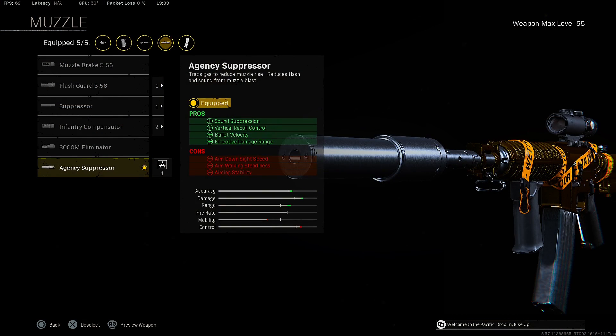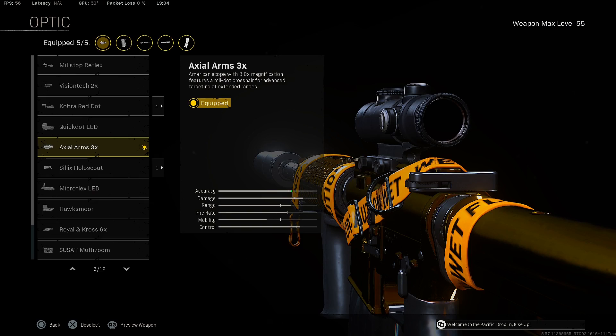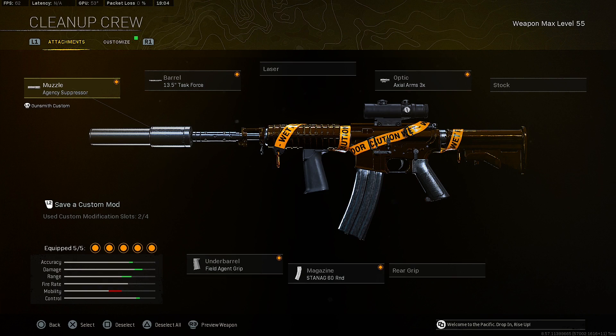Starting with the muzzle, we're putting on the Agency Suppressor for sound suppression, vertical control, velocity, and effective damage range. For the barrel, we're putting on the Task Force barrel for velocity, horizontal control, effective damage range, and vertical recoil control. For the optic, we're putting on the Axion 3x. For the underbarrel, we're putting on the Field Agent Grip for horizontal and vertical recoil control. For the magazine, we're putting on the 60-round mag.